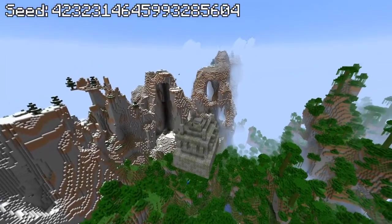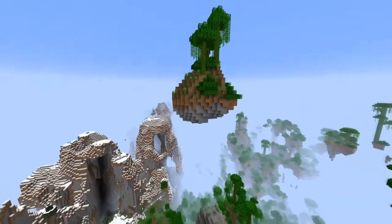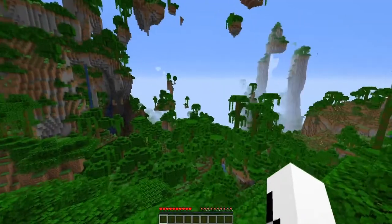This next seed, which is on an amplified world, has a floating jungle temple with a floating island above it. This is just so strange — imagine how weird it would be to come across this randomly while playing.